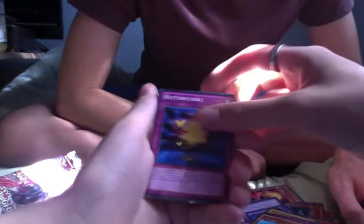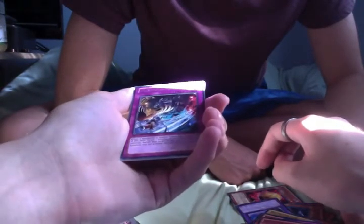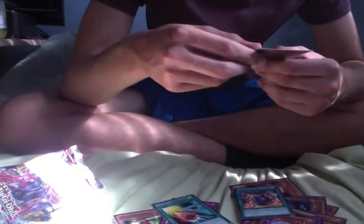Last pack - better get some goods. Come on. Dimensional Slice - that looks like a really cool card. What's under it? Nothing. Wacky Magic - that looks cool. One monster with a special summon, two other target one face-up monster.